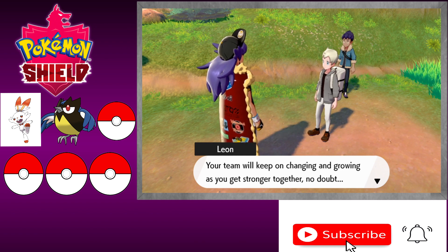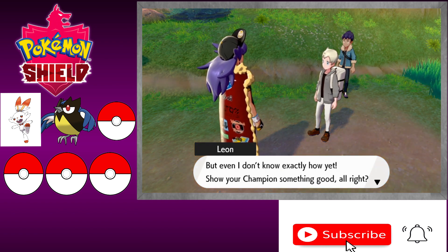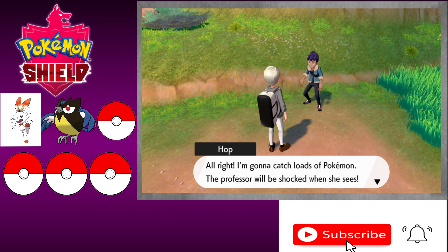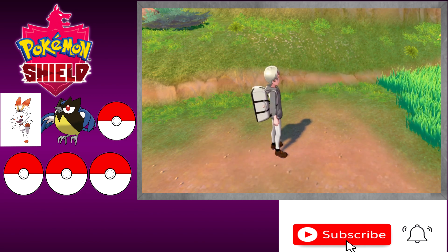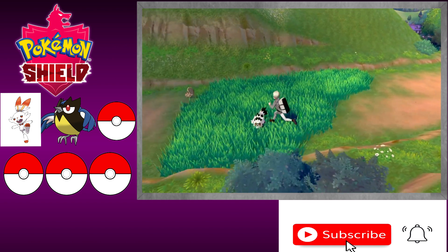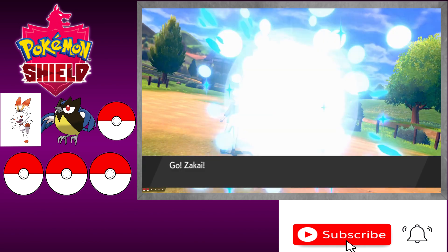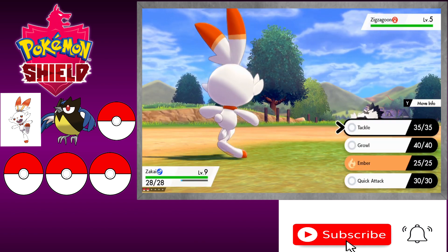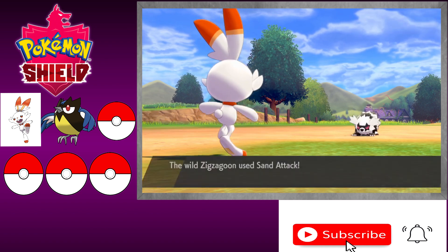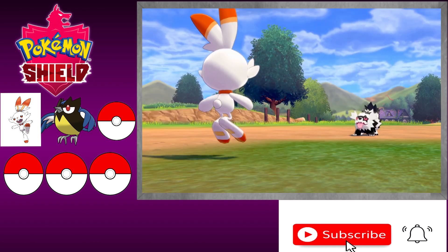Leon says our team will keep changing and growing as we get stronger together, and to show the champion something good. Hop says he's going to catch loads of Pokemon and the professor will be shocked. I don't think she'll really care, but okay. So we head into the tall grass — oh, a wild Zigzagoon! I'm thinking whether I want one or not. I'll catch it just to get the experience points, but I don't think I'm gonna add it to our team.